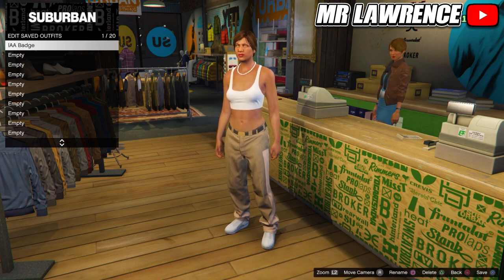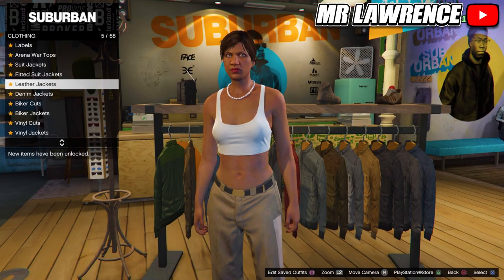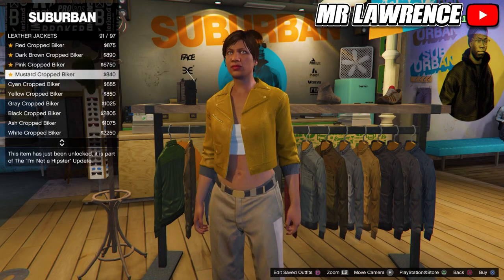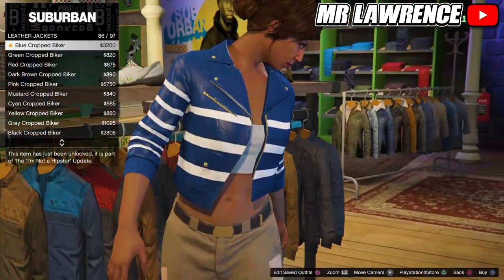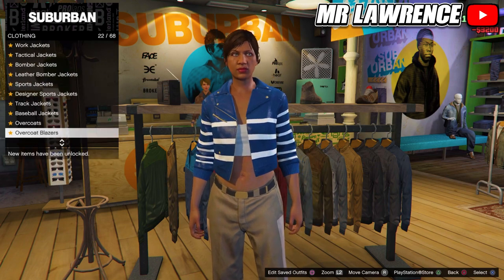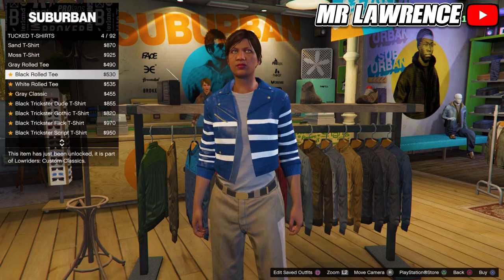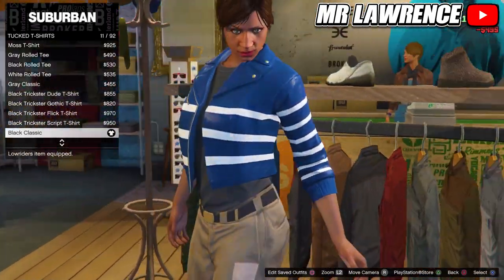Now we will make the component outfit for the trash vest. First come over to the tops, then go to leather jackets and purchase the blue cropped biker, number 86 — this is the component for the trash vest. Stay at the tops and scroll down to tucked t-shirts, then purchase the black classic. This way we will be able to merge any top with the trash vest.